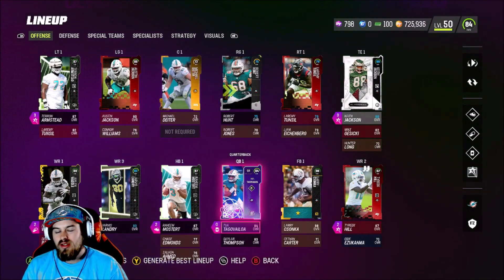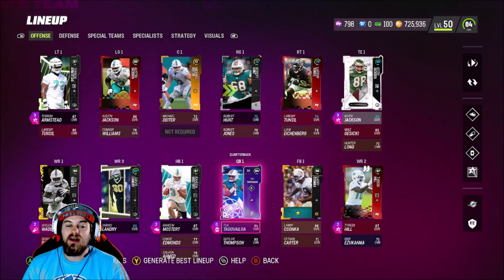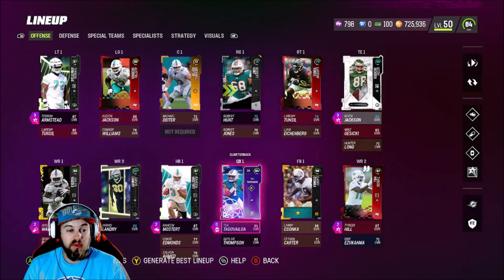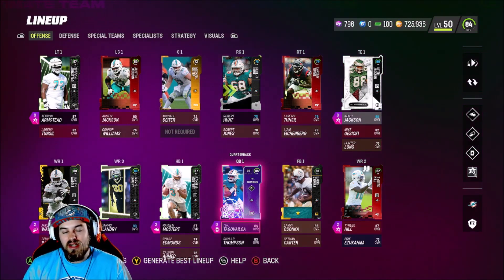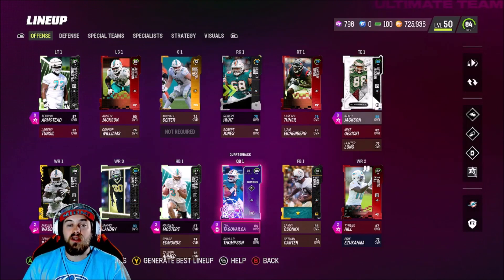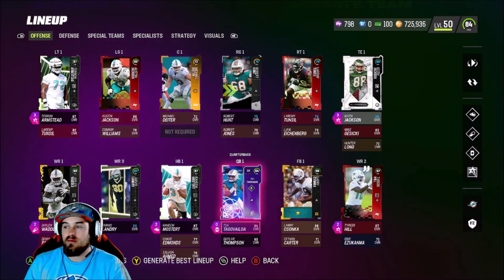Two quick house rules games — not gonna be a long video, but just wanted to get you guys some gameplay with the theme team. After using Skyler Thompson last time, I really wanted to use Tua with the theme team because I know there's a big skill gap between the two. Went pretty well — obviously the first game we lost a close one, but it's house rules, not a big deal. I hope you guys enjoyed this video. If you did, please smack that like button, hit that sub button if you're new, turn notifications on. As always, have a great day — I'm out!